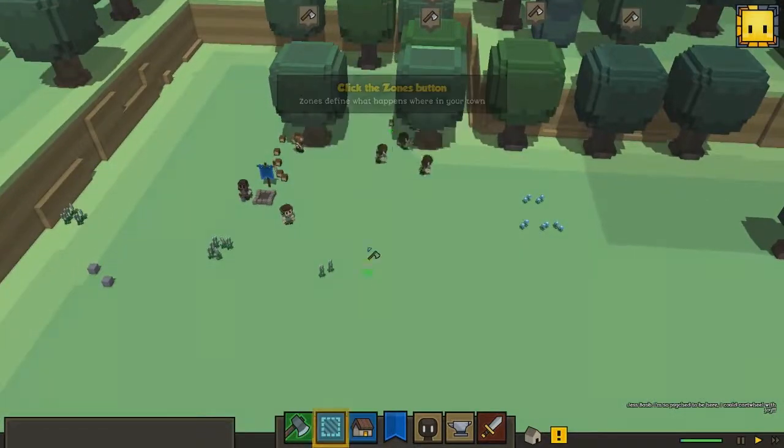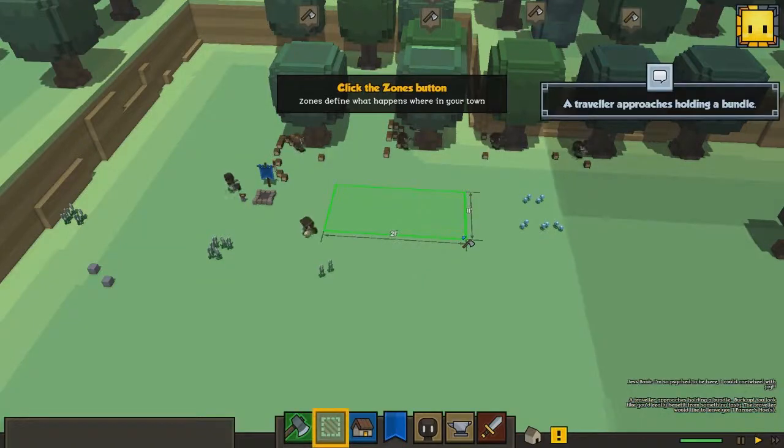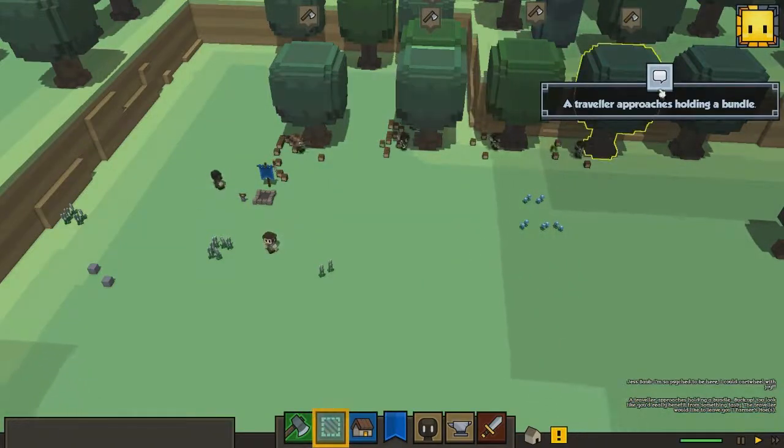You will actually see how big an area you select — 21 by 11. So it's easier, maybe when you're designing houses, to see what's actually going on.